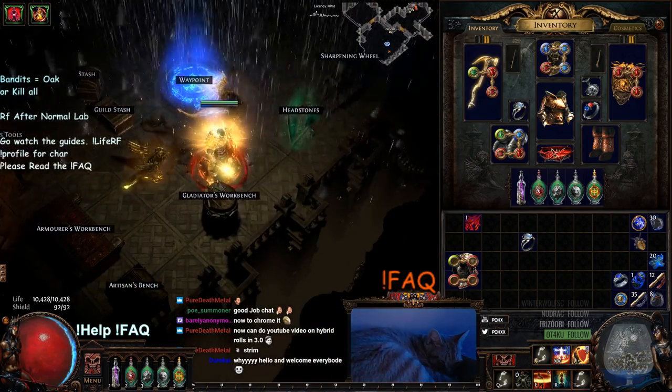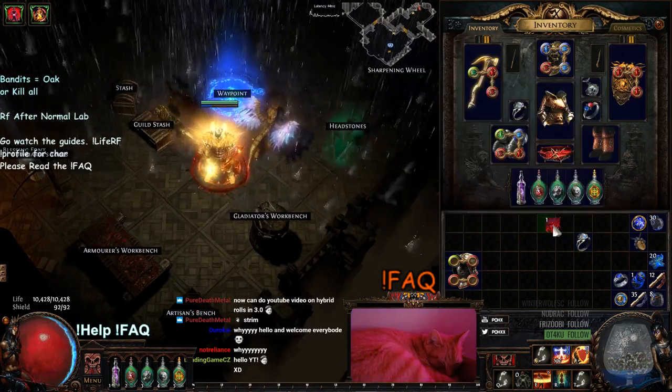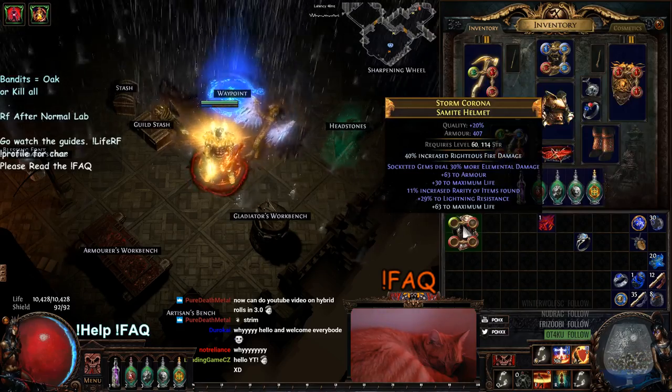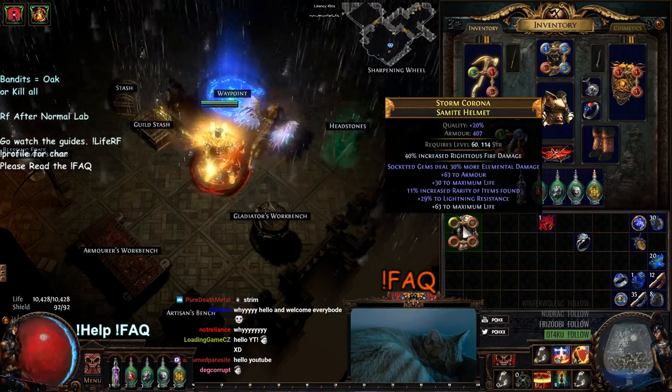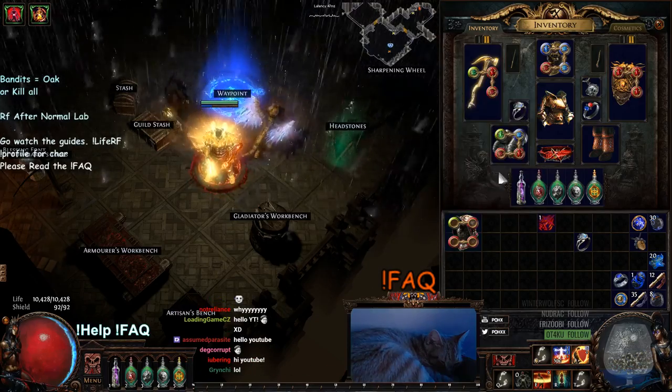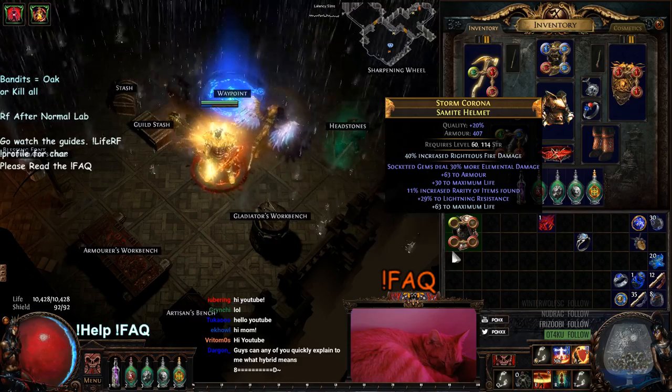Today I wanted to go ahead and show you guys my method that I use for off-coloring, and this pretty much works for anything you're trying to roll three off-colors on. Now specifically, this is going to be tailored for Righteous Fire users, whether you're Delirium crafting your gloves or Essence crafting your helmet, such as this one right here.